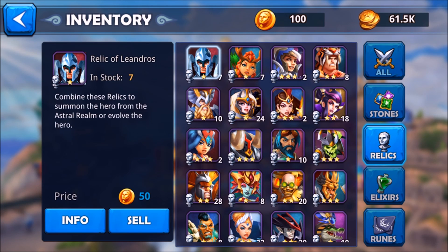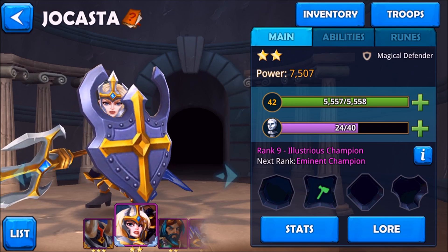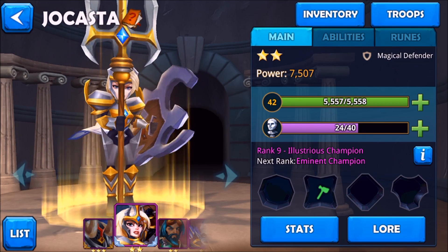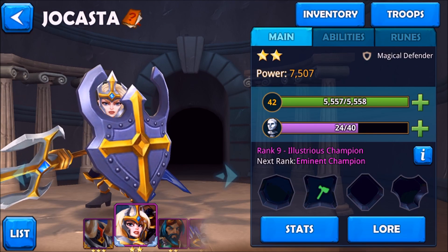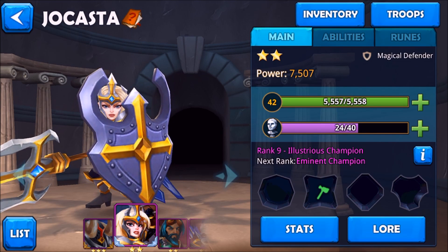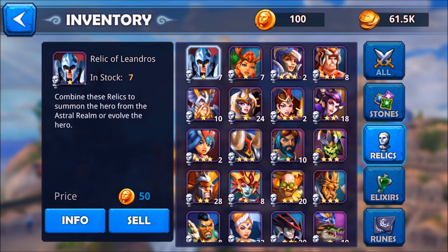For example, Jokesta — I have 24 out of 40 relics. She is a regular hero and I already evolved her once. Once you collect 40 you can evolve her and her star goes from one star to two star, two to three, and so on. Right now I have 24 out of 40.